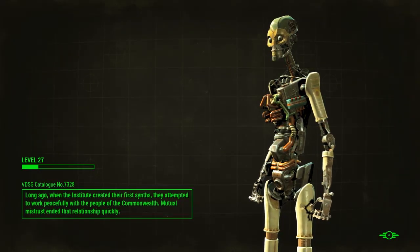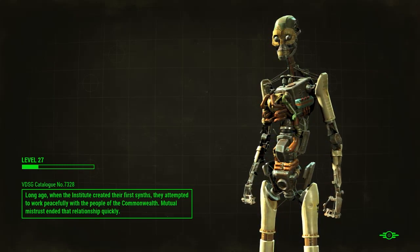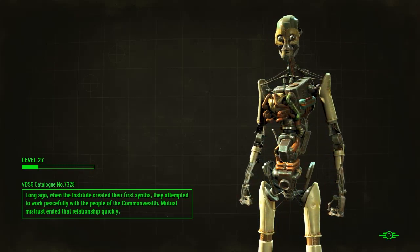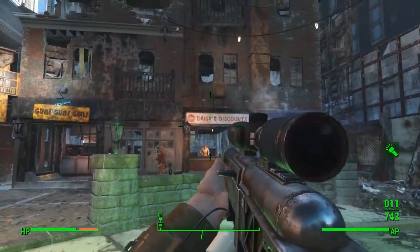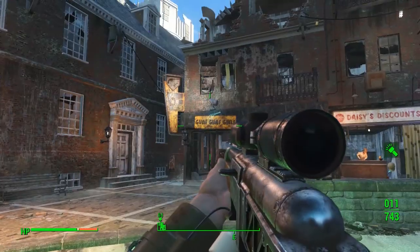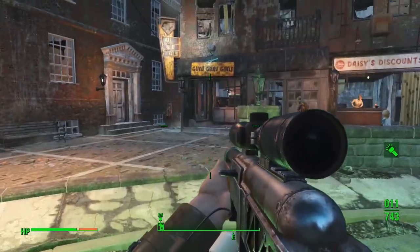It's at the end of this street down here. Enter Goodneighbour and as soon as you get in there, there are two vendors sat right in front of you — one on the left, I think it's called Guns Guns Guns, and one on the right. They both have the chance for some real good unique rare weapons and apparel. So there is Daisy's Discounts and there is Guns Guns Guns.